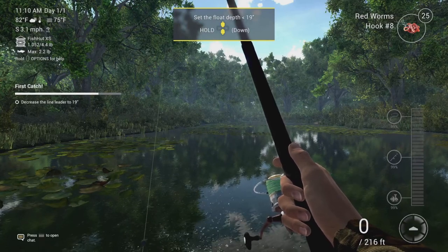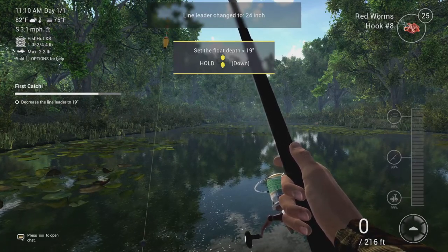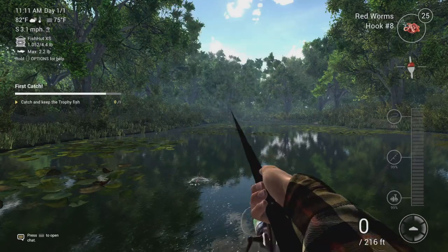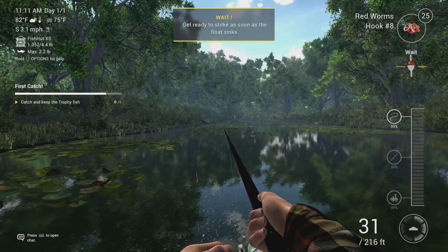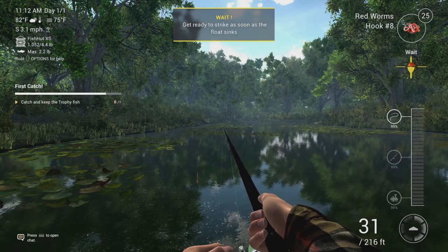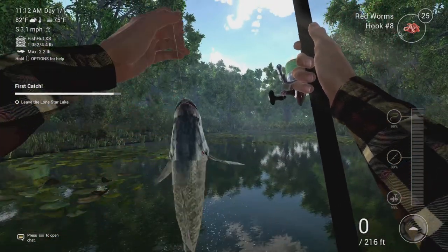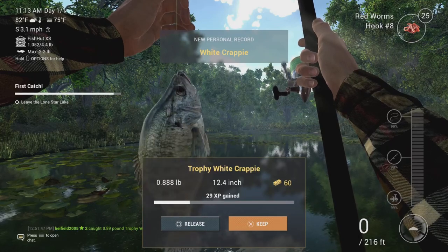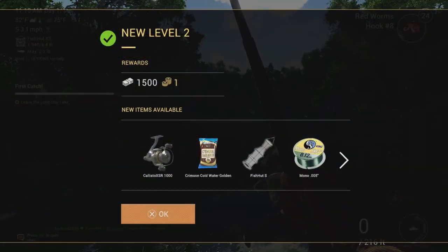Select the float depth - 19 inches, okay. R2 to make the cast to that spot. As soon as the float sinks - remember to use L2 to strike, because that's what the button is in Fishing Planet. And there we go - press that to land the fish. A white crappie! Let's keep that.